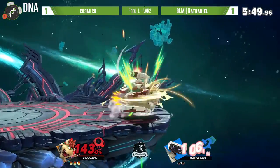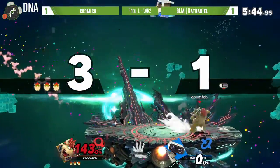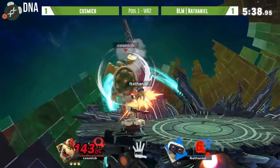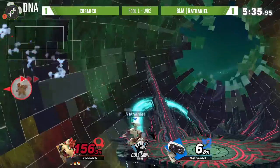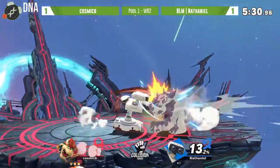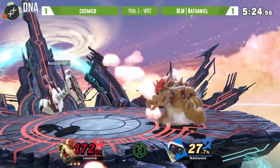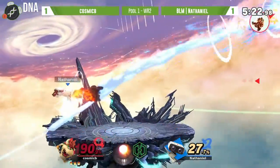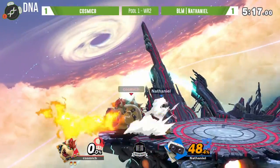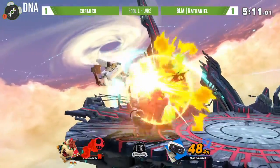Nearly getting clipped by that fire breath but still going to make it back. That up-B is making an appearance once again. This is really looking like Cosmic B's game, almost decisively. You don't really want to say that yet especially with a ROB on screen, but until Nathaniel's able to take this first stock it's really hard to feel good about the position he's in. Can't quite time up that down air on the ledge, but gets that back air once again - another kill for back air this set. Both these guys have really hard-hitting back airs.